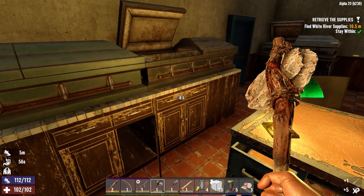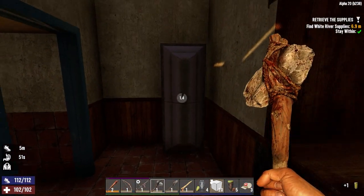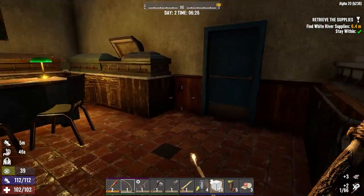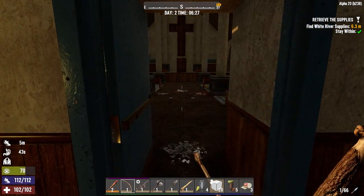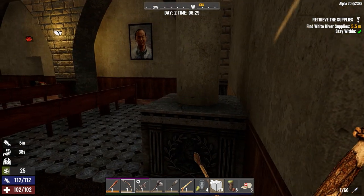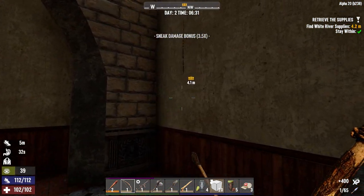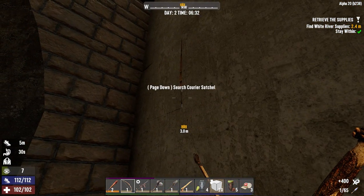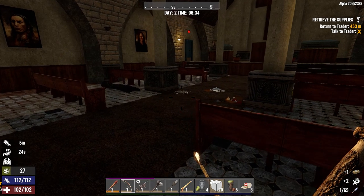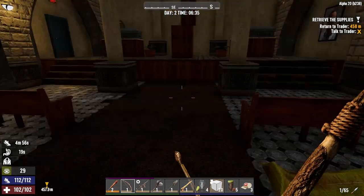Sure, we could be taking everything here and just selling it at the traders. One more coffin. I feel bad about looting these people's coffins, but they're dead. Okay, there's a guy there - it's a chair. I think this is where it is - we're done the quest but we're going to go upstairs. There should be another zombie in here somewhere.